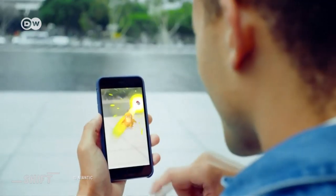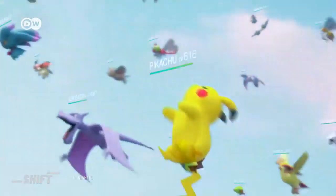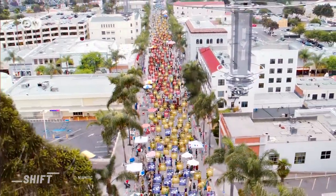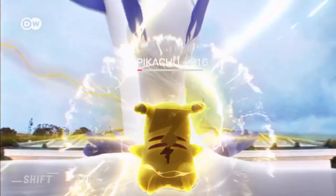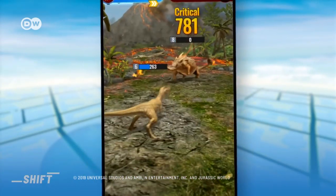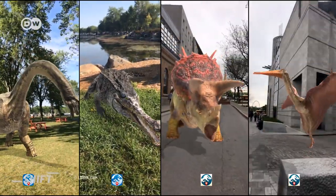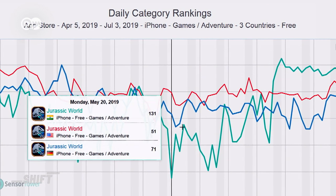Niantic released Pokemon Go in 2016 and it was a global hit. The app has been downloaded over 800 million times and has earned Niantic over 2 billion euros. Even three years after its release, Pokemon Go continues to be high up in the charts. Jurassic World Live has a similar setup — switching on the AR mode lets dinosaurs appear in a player's environment. This app is also a huge success, downloaded over 500,000 times in May 2019.